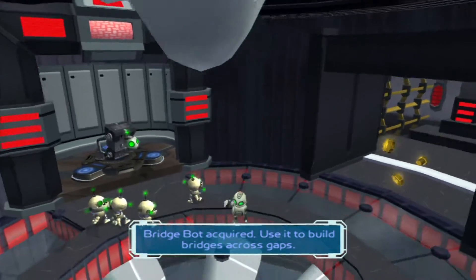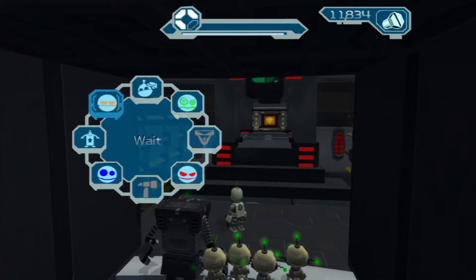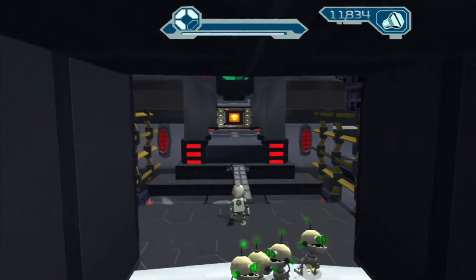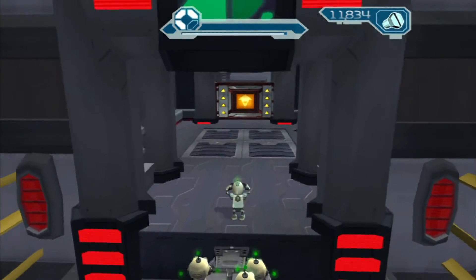You're gonna need all four of them so make sure you have all of them with you. Then you can get a bridge bot — this is new. You're gonna need to get them to follow you and then make a bridge on that same menu you use to control the other bots, and then a bridge is formed and you can come across, and your robots should follow you.